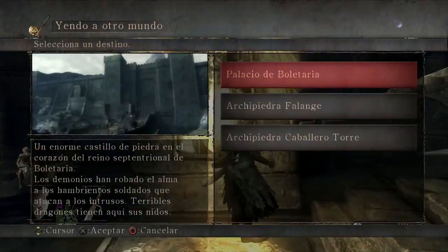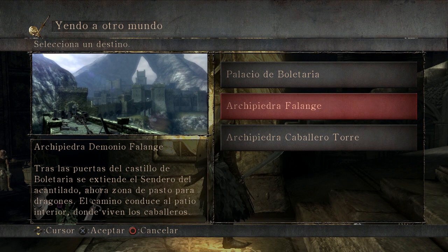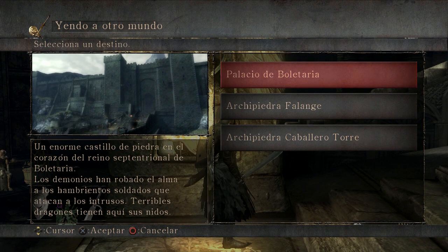Voy a ir rápidamente a Boletaria, porque como recordáis en el episodio anterior se me jodió un poco aquello y no os pude enseñaroslo todo bien, lo que era el recorrido desde el chip de Falange, todo el recorrido. Y otra cosa que se me ha olvidado hacer es comentaros un poco cada zona. Por ejemplo, la serie Boletaria: un enorme castillo de piedra en el corazón del reino de Boletaria. Los demonios han robado el alma a los sombríos soldados que atacan a los intrusos. Terribles dragones tienen aquí sus nidos.